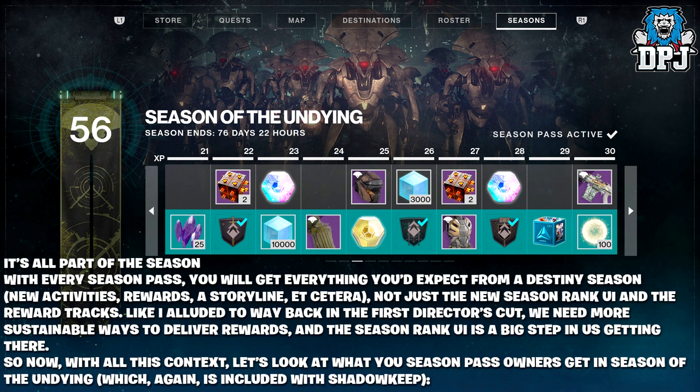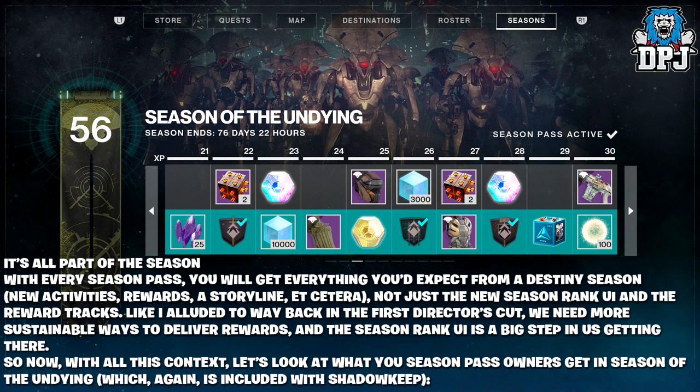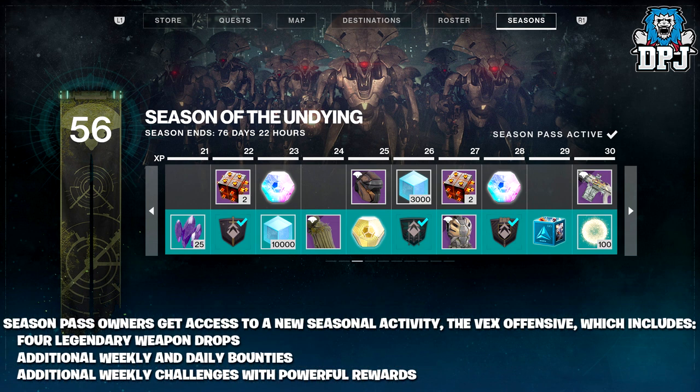As Bungie alluded to in the first Director's Cut, they need more sustainable ways to deliver rewards, and the seasonal rank UI is a big step in getting there. So with all this context, let's look at what season pass owners get in Season of the Undying, which is included with Shadowkeep. Season pass owners get access to a new seasonal activity — the Vex Offensive.